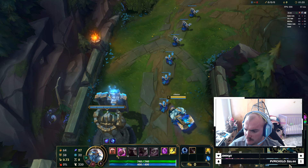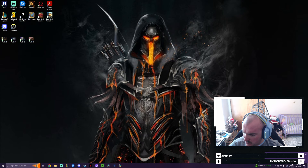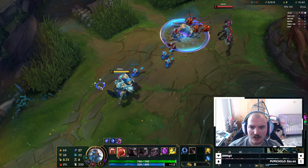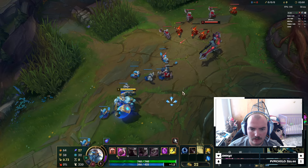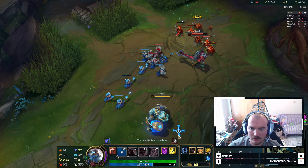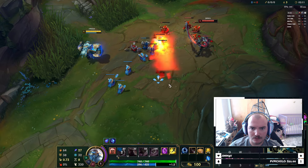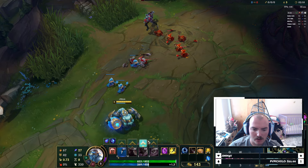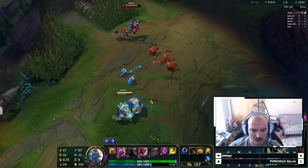Alright, we're playing some Gragas today up against an Aatrox. I just played a game against an Aatrox and he absolutely shit on me, but hopefully this one goes a little bit better. I did get level two first but now he has it as well. I'm gonna have to sack farm in the early game just because he will 100% kill me if I don't.